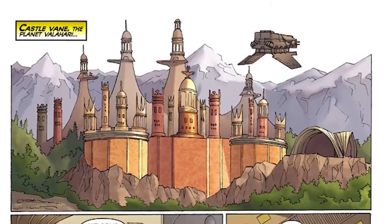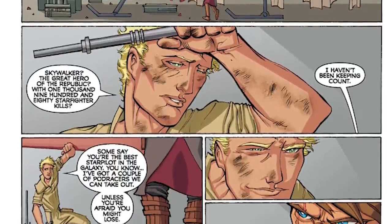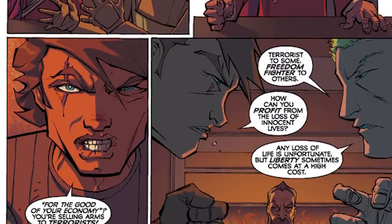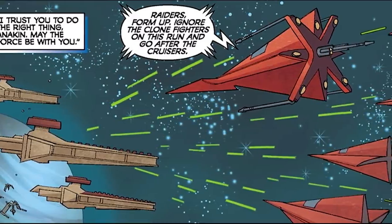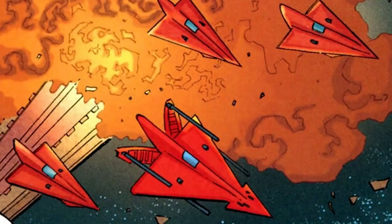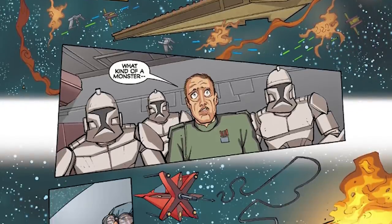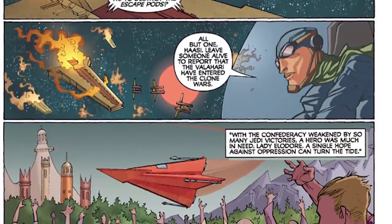Among the Confederacy of Independent Systems' various member states was Valahari, a planet known for having some of the best starfighter engineers and aces in the galaxy. This relatively small outer rim planet naturally became a part of the massive political tug-of-war between the Republic and the Confederacy during the Clone Wars. Valahari wanted to stay neutral in the war but sell its excellent starfighters to the Separatists. The Jedi attempted to intervene and even threatened to destroy any ships exported to the CIS Navy from Valahari, resulting in a breakdown of relations — and consequently, their best advanced starfighter design, the Tempest Zero, would be flown by native Valahari on behalf of the CIS Navy. The Tempest Zero was heavily armed with four forward-facing laser cannons, a backwards-facing laser cannon, a missile launcher, and even a harpoon gun. These Tempest Zeros and their pilots gave the Republic a huge headache in the outer rim.